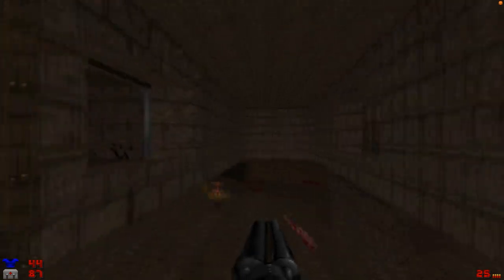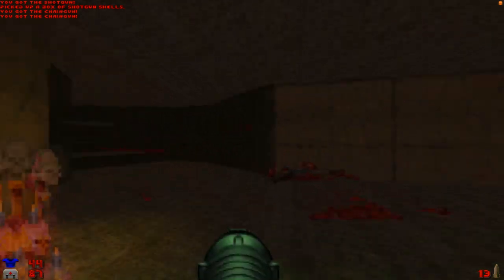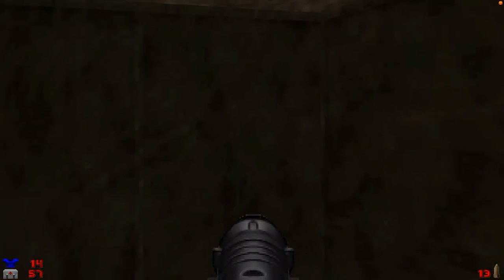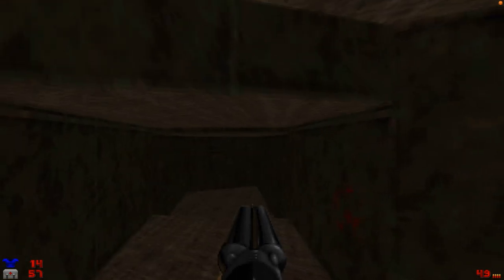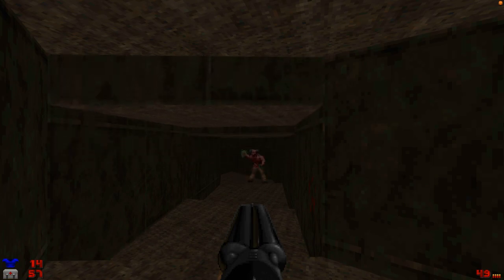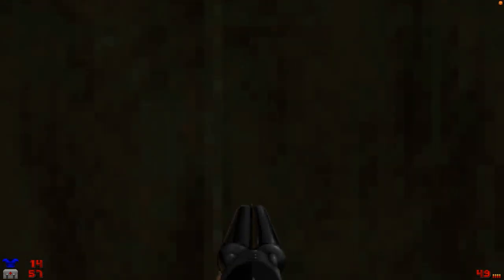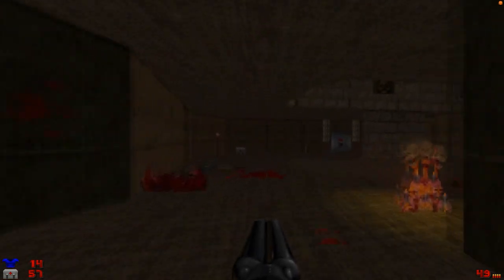We haven't dealt with the baron yet — let's go back up these stairs. Never mind, I just get squashed. It's okay, we've got plenty of health packs to work with. Just let the crushers deal most of the damage. There we go — be squished! It didn't take too long. Let's take care not to get squished again.